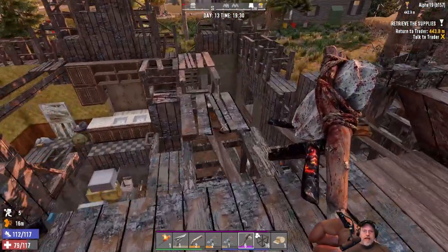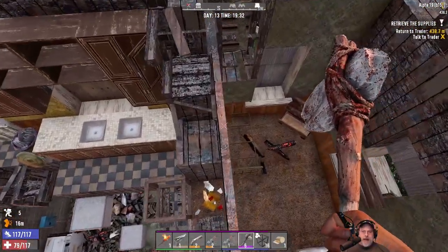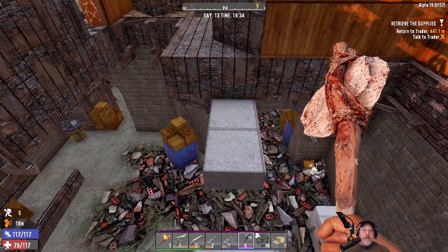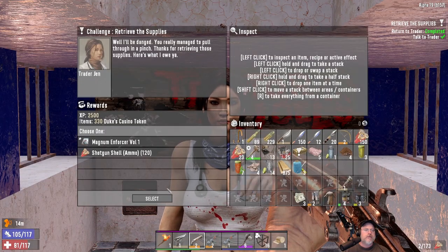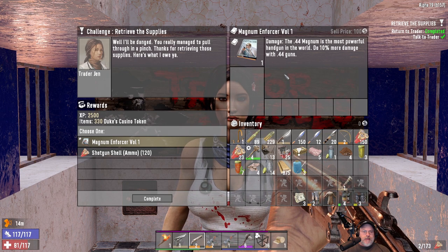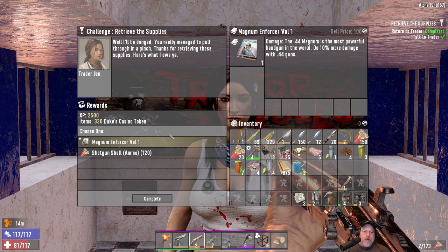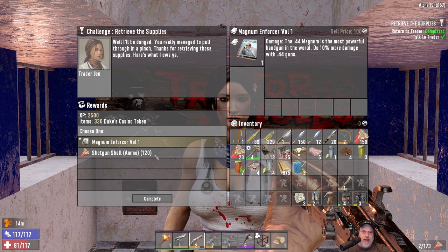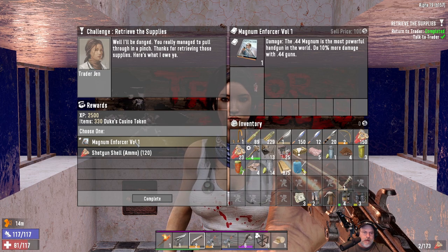All right guys, that is it for this little POI in this episode. I'm going to harvest all that cobblestone below and bring it back — some pretty decent resources. Then I'll meet you at the trader. Oh shoot, it's late — we gotta go! Wow, I didn't think we had it in us, good job. Magnum Enforcer Volume One — do 10% more damage with .44 guns. That's going to be super useful when we eventually get the desert vulture. And 120 shotgun shells — that's a nice pile of ammo.